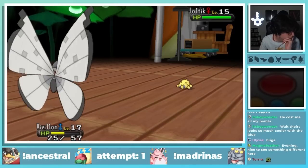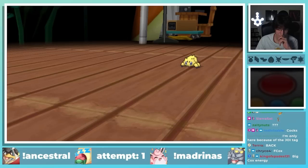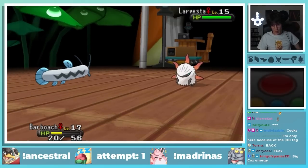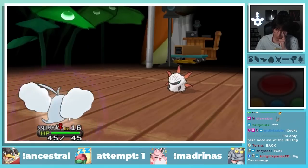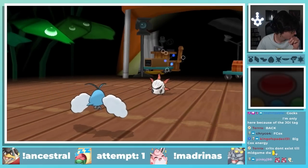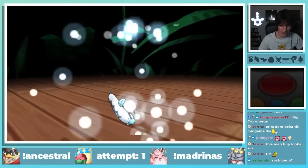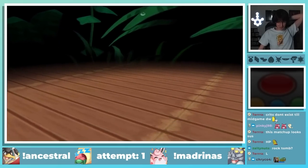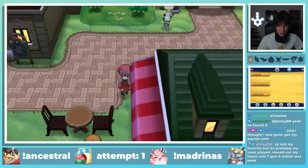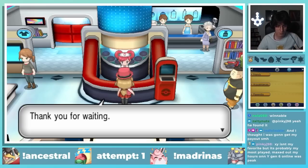I take down her Ace and in comes her little Joltik. I let Gumi get involved but it kind of sucked, and I ended up switching it out for Barboach, who takes care of the Spider. All that's left is her Larvesta, which has a terrifying Flame Charge set with a Focus Sash. I switch into Swablu for a Sing — my only real strategy is to hope it stays asleep long enough to kill it through the Focus Sash, but it wakes up too quickly and I'm forced to sack my Barboach and my Vivillon. Braixen barely finishes it off and I reluctantly take my first Gym Badge.